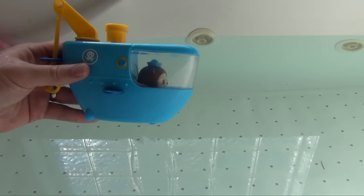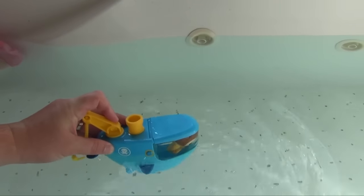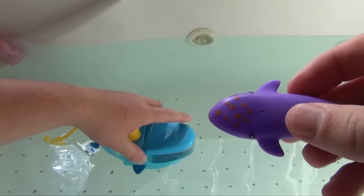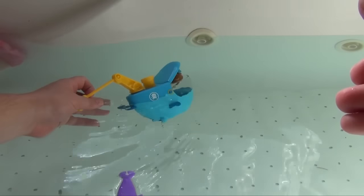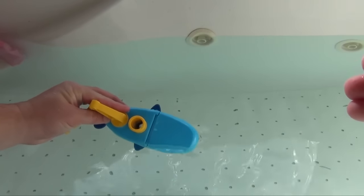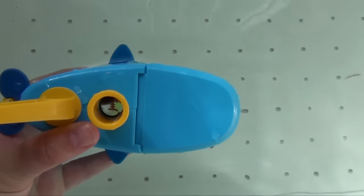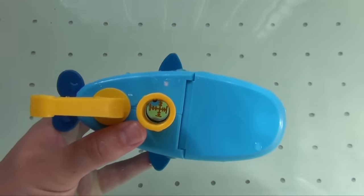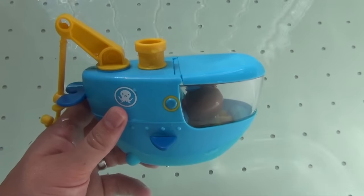Next we've got the Gup C with Shellington. The Gup C doesn't float real well until you fill it full of water, and then it floats a lot better. It comes with a whale that changes color — the orange becomes yellow when you put it in. One of the things about the Gup C is that you can use a little porthole to see right to the bottom of your bathtub. You can see the manta ray right through the porthole, and the Gup C actually looks a little bit like a whale. It also has a little hook for catching the whale.